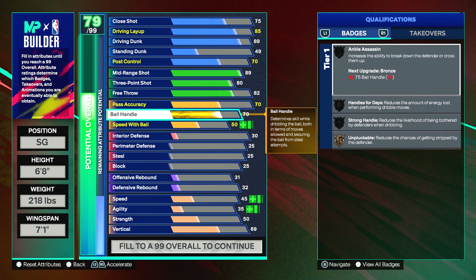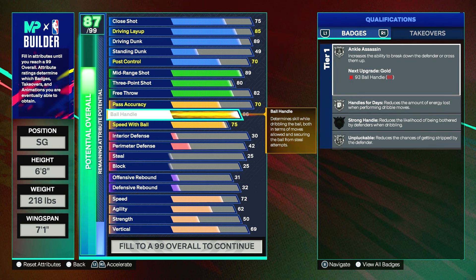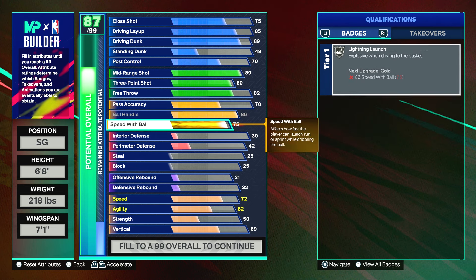86 ball control isn't bad — you can do some decent dribble moves with it. Put your speed with ball to a 75, because that's where it unlocks dribble moves. For the ball handle, you get ankle assassin, handles for days, and pluckable on silver. With speed with ball at 75, you get lightning launch on silver. At a certain point you can also get a badge upgrader to bump one of your badges up. This is what we have for the playmaking — keep it like that. Currently we're 87 out of 99 overall.